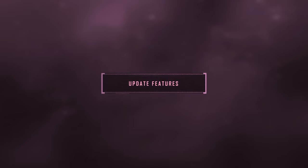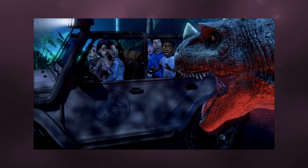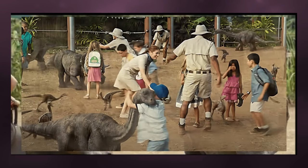Some possible update features for this DLC: the addition of the Hidden Adventure roller coaster and animatronic jeep ride would be great attractions for guests to experience. As well as a Gentle Giants Petting Zoo with only relevant baby dinosaurs such as Triceratops, Stegosaurus, Parasaurolophus, Apatosaurus, and Gallimimus. Some additional baby variants that could be added would be Ankylosaurus, Velociraptor, T-Rex, Brachiosaurus, Sinoceratops, and Nasutoceratops, all of which had on-screen juvenile appearances.